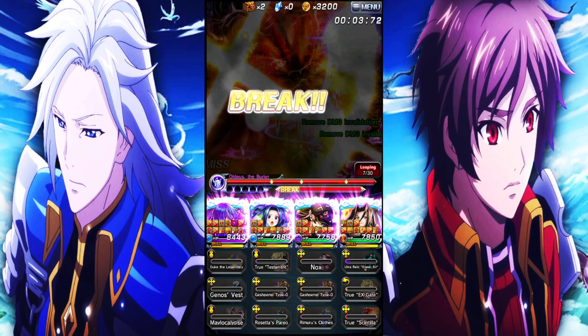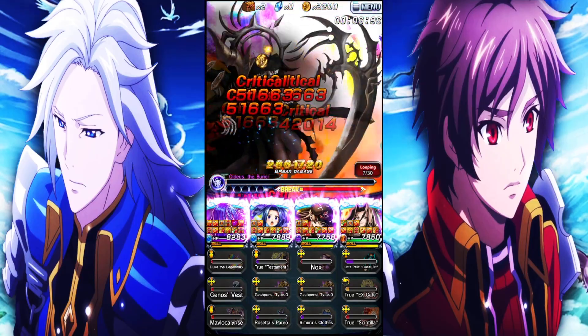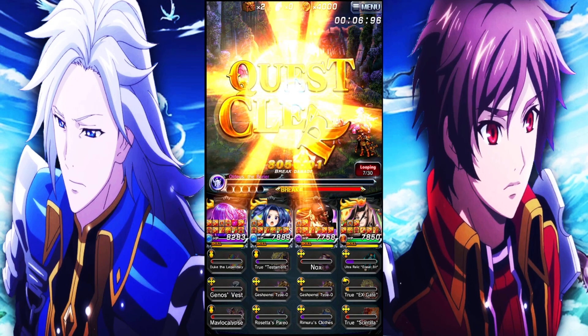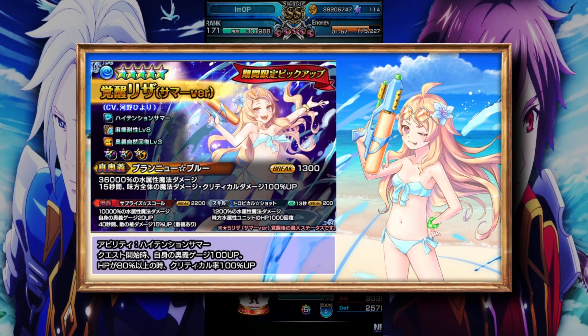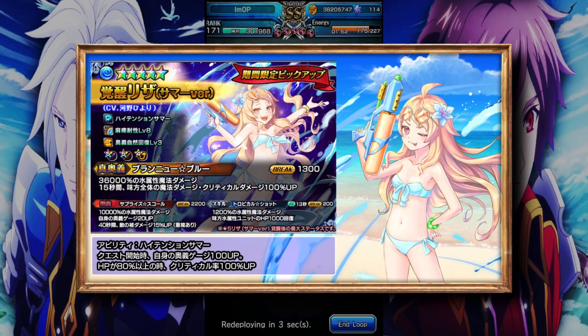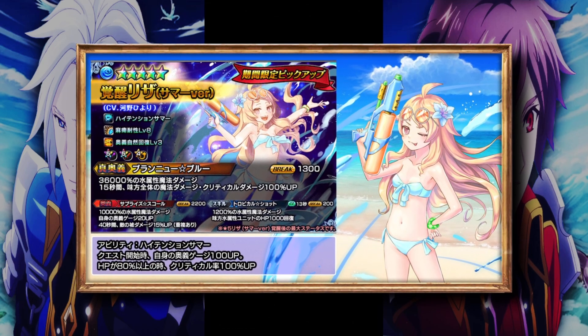By the way, the true art is what's carrying her — if she had a weaker true art, I don't think a lot of people would really care. But the fact that you could possibly get 200% damage up just by being a magic unit and also critting an enemy, that's pretty crazy. Like, for a hybrid character, if you want crit damage 100% up, you could use Lisa. If you want magic damage 100% up, you could use Lisa. Or if you want both — which is going to be the best case scenario — you could use Summer Lisa and be perfectly fine.